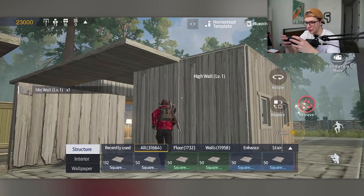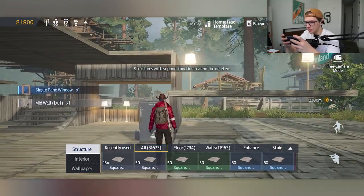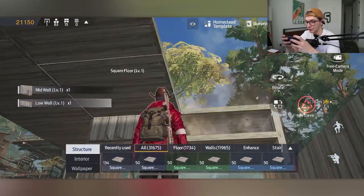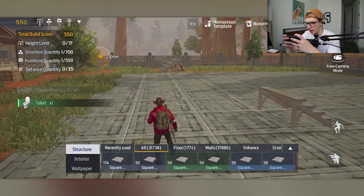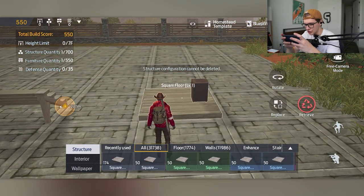I like how it's pretty physically accurate — if you try to remove a piece that's a structural component, it says 'structures with support functions cannot be deleted.' Which is good, because your whole house won't collapse when you're trying to remodel it. Looks like we're stuck with this stair and this square floor to start things out.